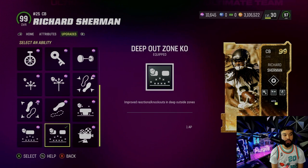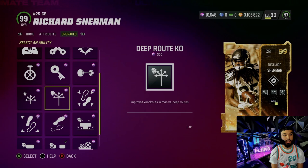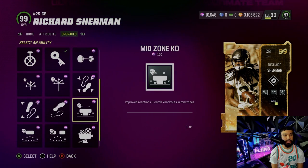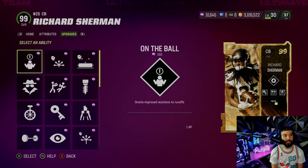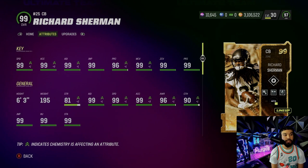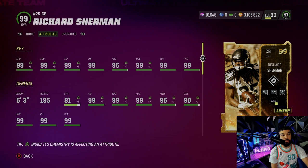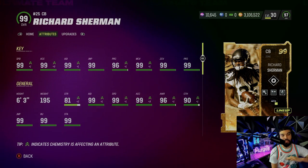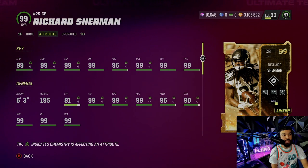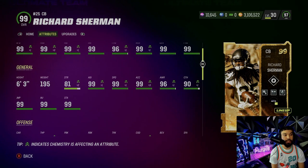We went with Deep Out Zone on him. He gets Film City for one, One Step Ahead for two, and he gets every single ability you can get. We threw Pick Artist on him, then he gets more discounted slots and we threw Shutdown on him. Stats: 6'3", 99 speed, 99 acceleration, 99 agility, 99 jump, 96 play recognition, 99 press. He barely needs any boost - pretty much stock 99s. We boosted his man, play recognition, jumping, acceleration, and plus one speed.